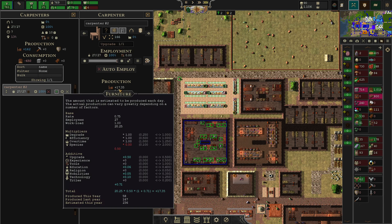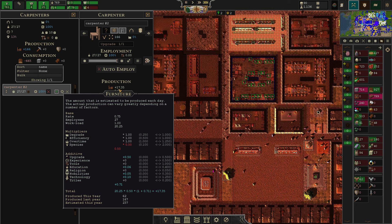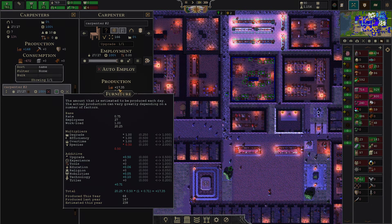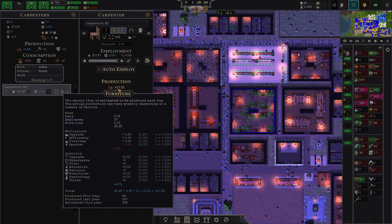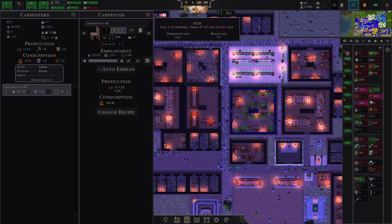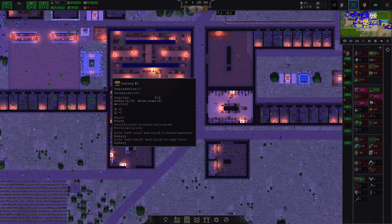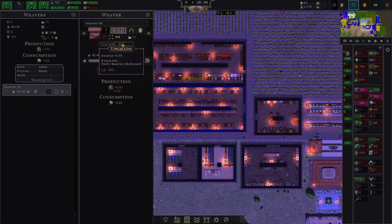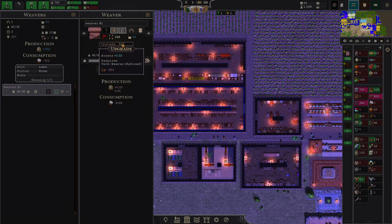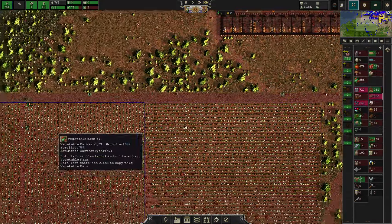We now have a big upgrade due to the Nobleman and the technology upgrade combined. We will produce roughly 70 more furniture than the previous year — that's really a lot — and we applied this in the middle of the year, so there will be more coming. The same goes now for the Weavers. The Weavers need a lot of furniture for their upgrade, and that's why I rushed the Carpenter upgrade first. You could also just import more furniture — there are lots of ways to get that problem resolved.